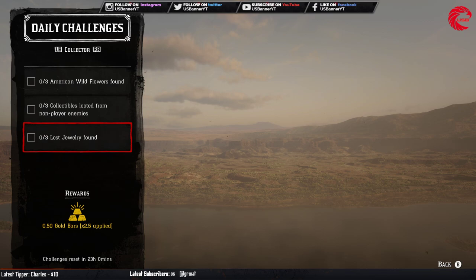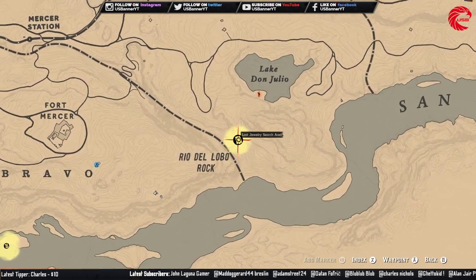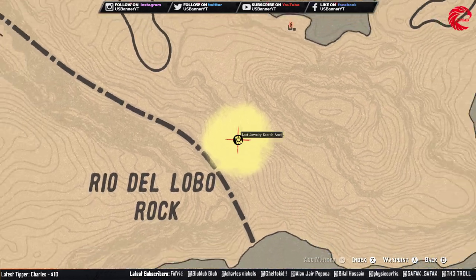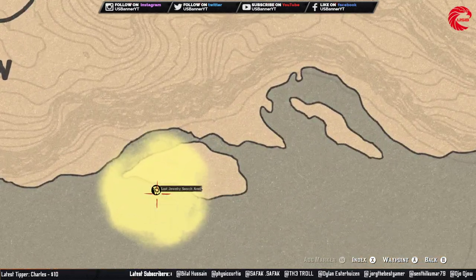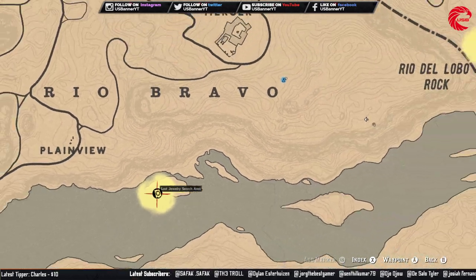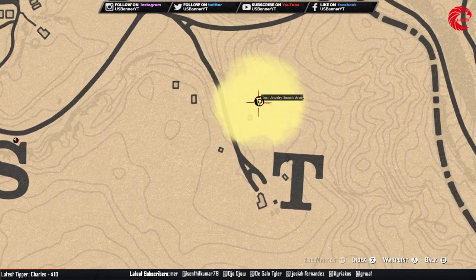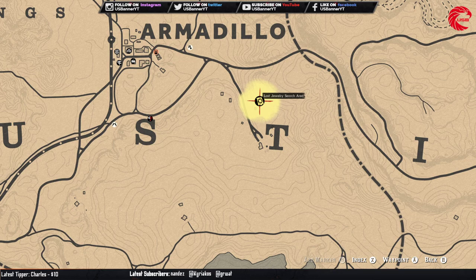Then you have to find three lost jewelry pieces. The first location is beside the Rio Bravo — go there and you can find lost jewelry. You will need a metal detector or shovel, possibly both. The second lost jewelry location is shown here on the map. The third is beside Armadillo — go inside the yellow circle, take out your metal detector, and you will get a signal.